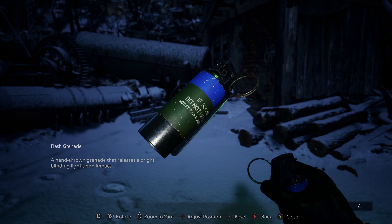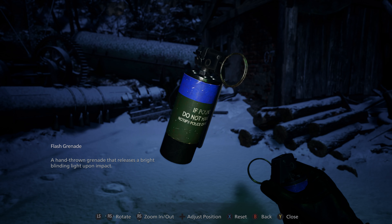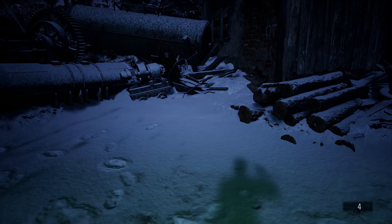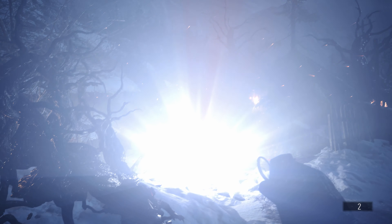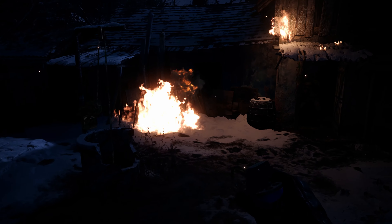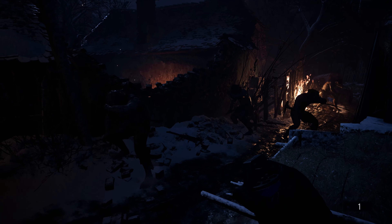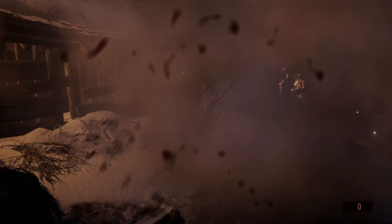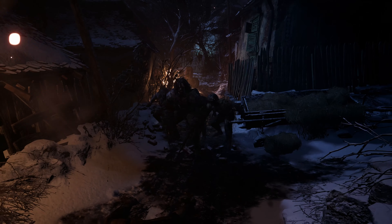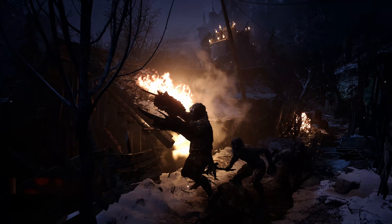Now for the next sub-weapon — the flash grenade. A hand thrown grenade that releases a bright blinding light upon impact. Let's go ahead and test it out — I blind myself in the process. Let's take this opportunity to test it on a pack of lichen. Look at all these stunned lichen. The flash grenade is not a weapon that is able to kill anything — you can only stun. That's going to conclude the flash grenade and basically all non-firearms.